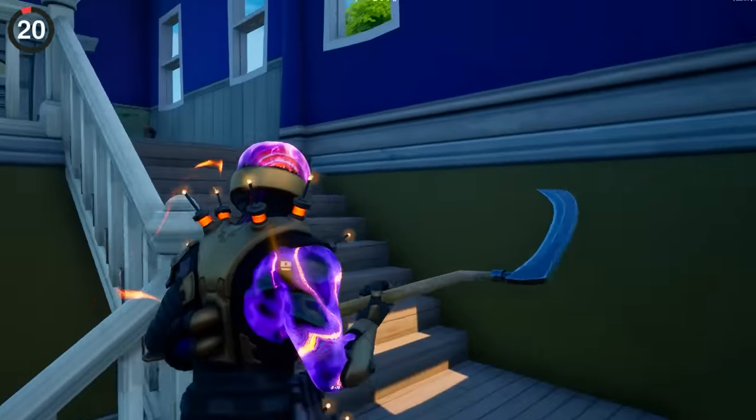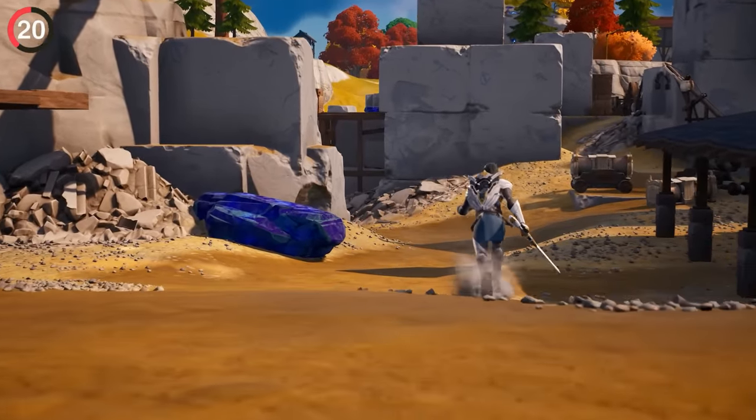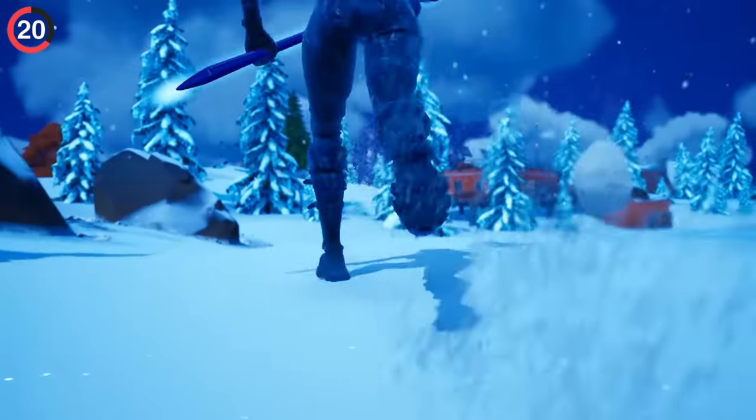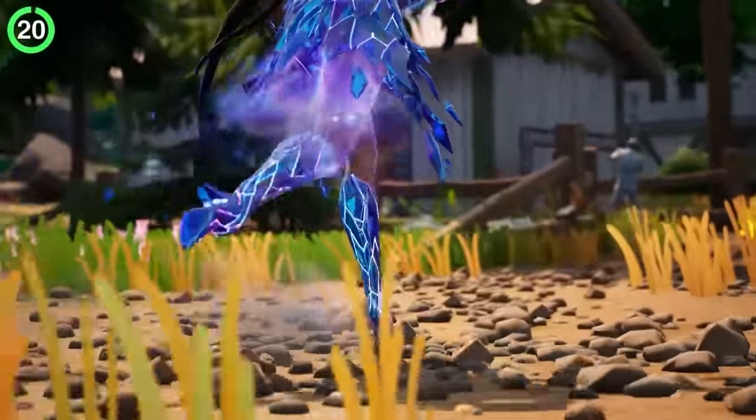It's not as subtle as the audio in Fortnite, which has an insane attention to detail. Every footstep you hear in the game is different — the obvious ones are when you're walking on different terrain like roads, sand, and snow, but the type of shoes you wear also changes it. Heels make different footsteps compared to something like boots.